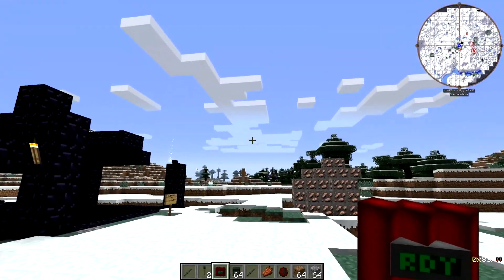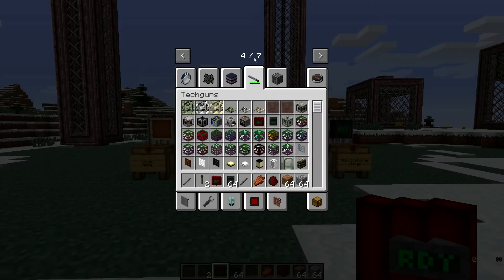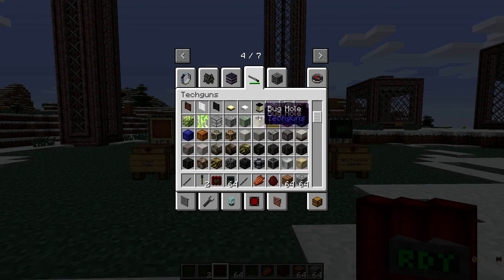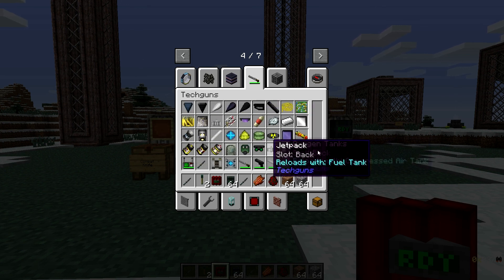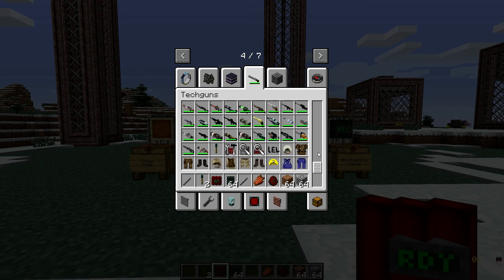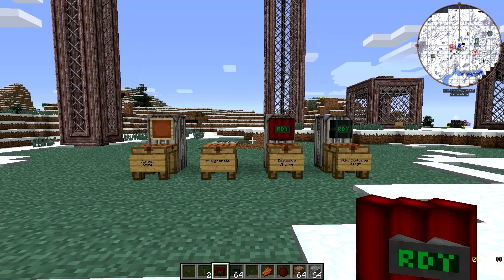So anyway, that's going to conclude our Tech Guns tutorial series. If you look in the mod, there's really nothing left except for decorative items like sandbags, lanterns, and metal doors — and whatever these bug holes are, which is a world gen thing. We've covered everything. I hope you have enjoyed our time with Tech Guns and that you pick up the mod if you're interested in having all kinds of weapons and armor in your Minecraft.